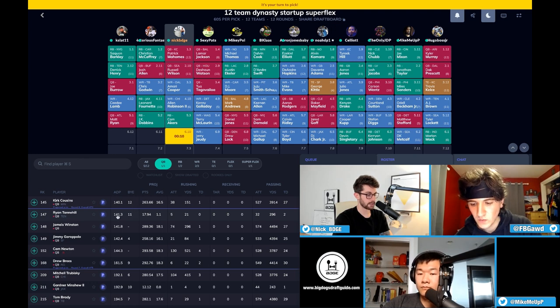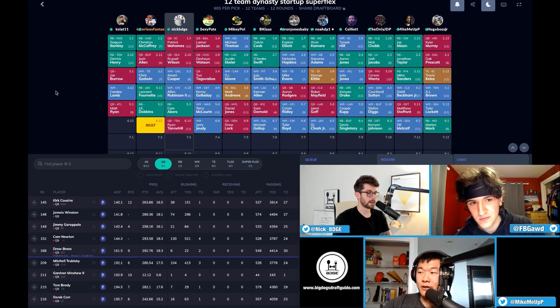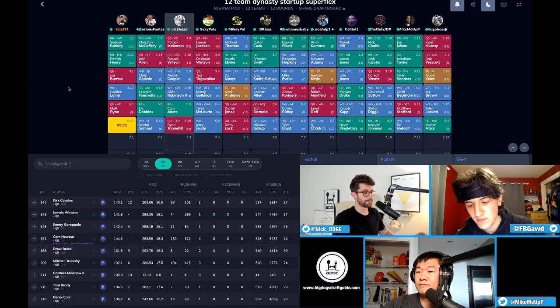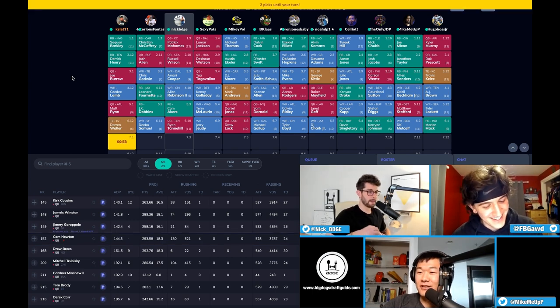I might look at a quarterback too because the value is always there in super flex — people will need to trade for a quarterback given busts and injuries every year. Having too many can never hurt. I'll go with Tannehill here. Sexy Pats got both Kenny Golladay and Jerry Judy — the two smoothest route runners in the league.